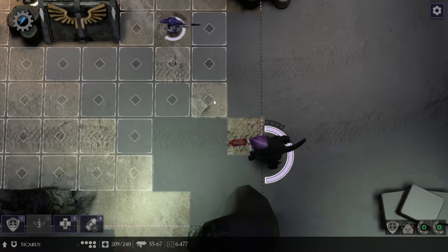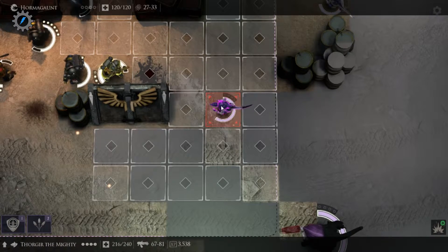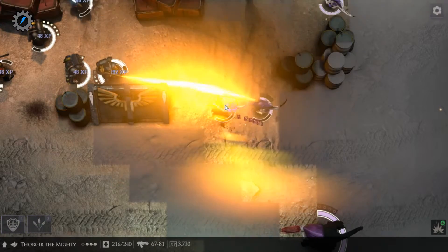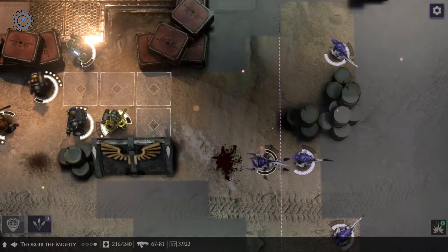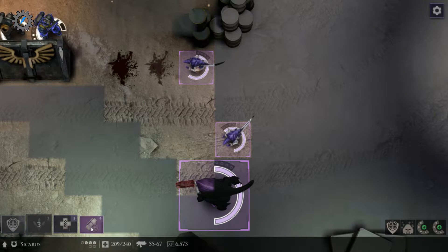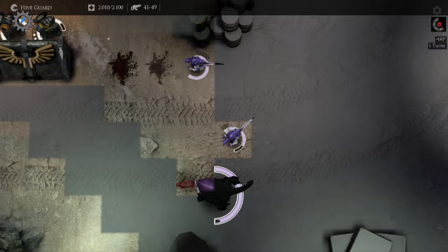Uh-oh. One, two, three, four, five — you gotta get here to be able to use it. Try it. Try this. Okay, try it again. Kill him. Cool. Might as well hit him too. Can you grenade him now? Hypeguard. Goodbye. There — we don't have to worry about you. Excellent.